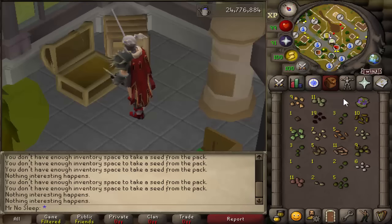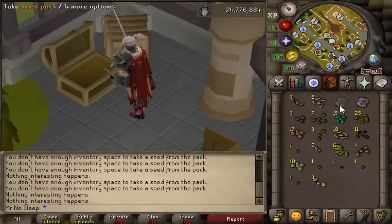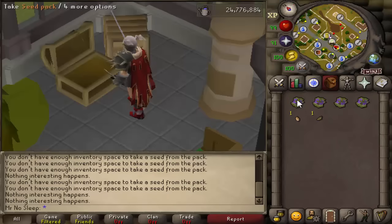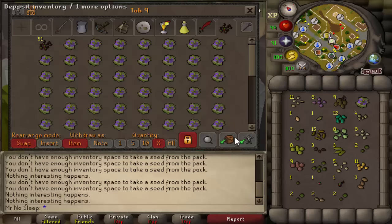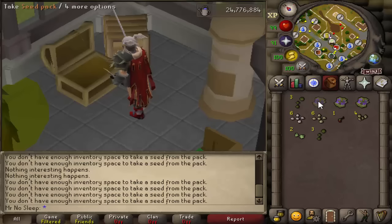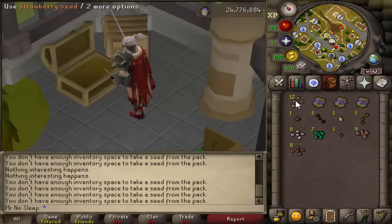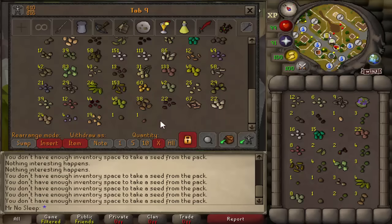Regarding the rewards — the low seed rewards cover basically anything from potato all the way up to belladonna. As you can see in the bank, they're filling up almost a whole bank tab. The most expensive low seed rewards would definitely be either the belladonna or the harlander — two reliable things that would sell. Everything else is almost worth nothing. At the end of the video when all the seeds were sold, a lot of these are one gp and don't even sell for that, so the only place for most of them is basically the ground.